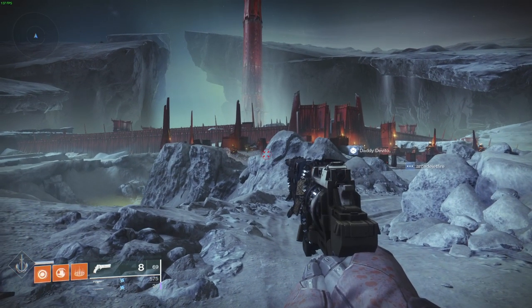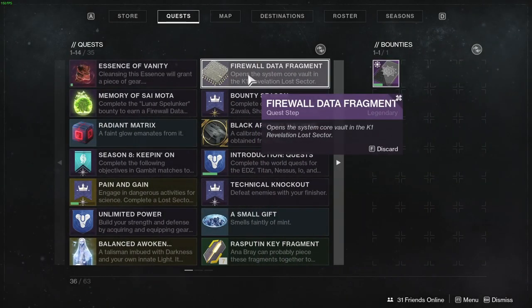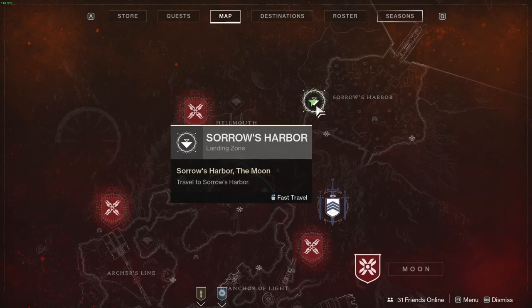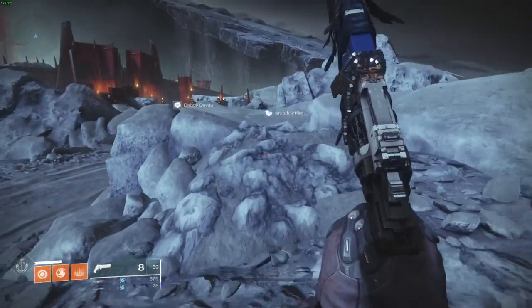Today I'm going to show you how to complete the quest where you have to open the system core vault in the K1 Revelation lost sector. It's super simple. The lost sector is all the way in Sorrows Harbor — fast travel here and it's right here: K1 Revelation, that's where the lost sector is.